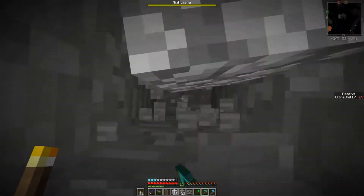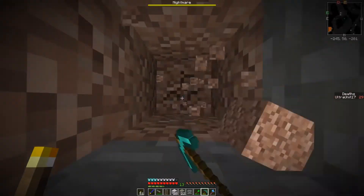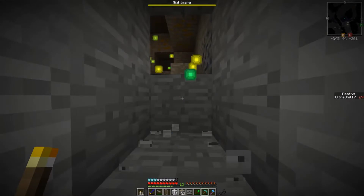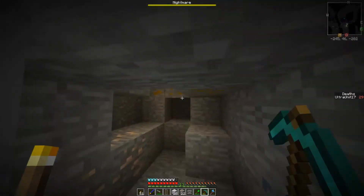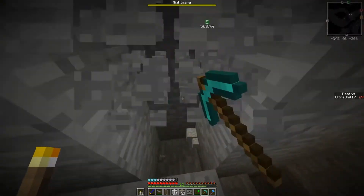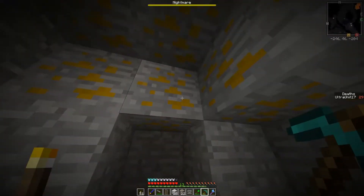We're just gonna dig downward right here, why not? We need some cobblestone anyway. Is this coal? Yeah, it is coal. It just opened up an area for more mining. Alright, mine that, mine that — all these materials we're eventually gonna need.